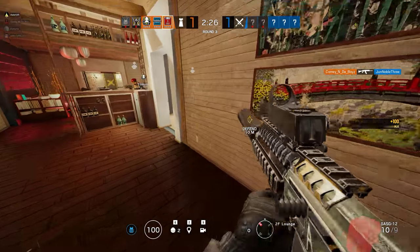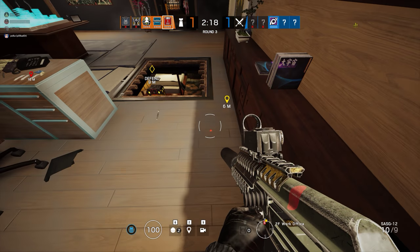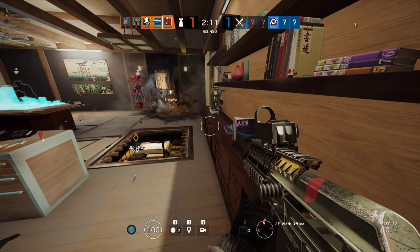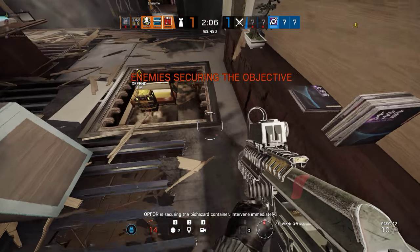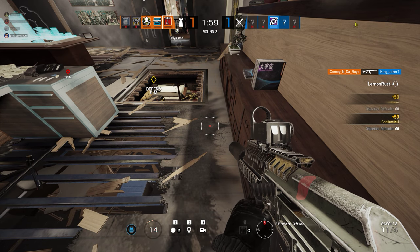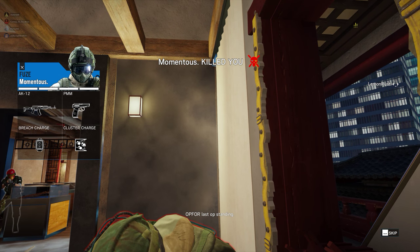You have Jackal, Fuse, and one left — there's a blaze. One in delivering, one in delivering — I smoked right here. Jackal on mark, he's twenty-five health. Fuse is coming in here — one's upstairs. Op 4 is securing the biohazard container. You got my push to talk — you got him, yes! Jackal on mark, he's pushing in. Fuse is coming in here. Frost — last one's upstairs. There you go.